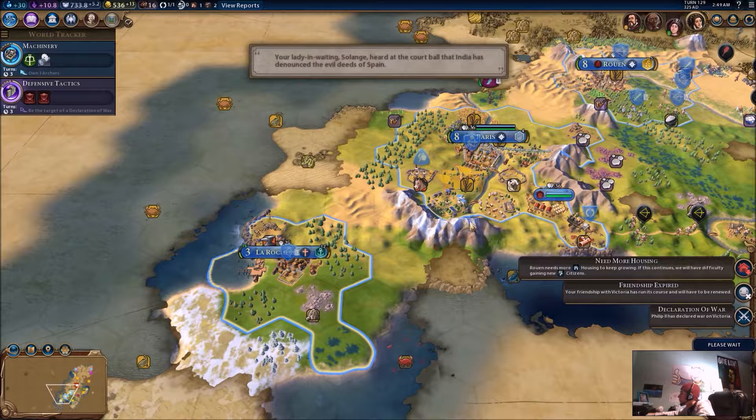Tribal village discovered — probably with the boat. I really do not want to take him on. You can't do anything — stop going back to that archery. Who is that? Oh, that's India. Apostle.